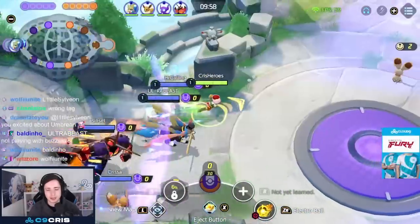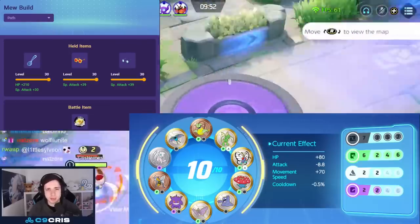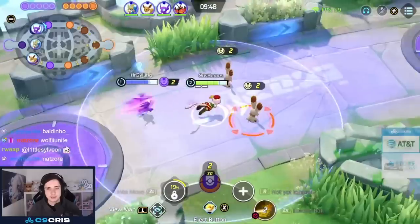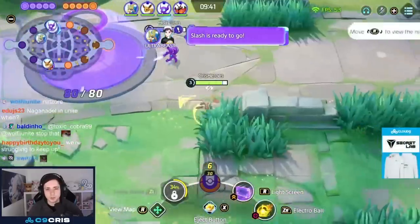In this video, I really want to explain how you can get better at Mew using the Electro Ball and Light Screen combo, and how I play it through the game, and how you can maximize your damage output playing this move. Light Screen and Electro Ball is currently the best move combination on Mew. It is a lot of damage and it's impossible to dodge since Electro Ball is point and click.